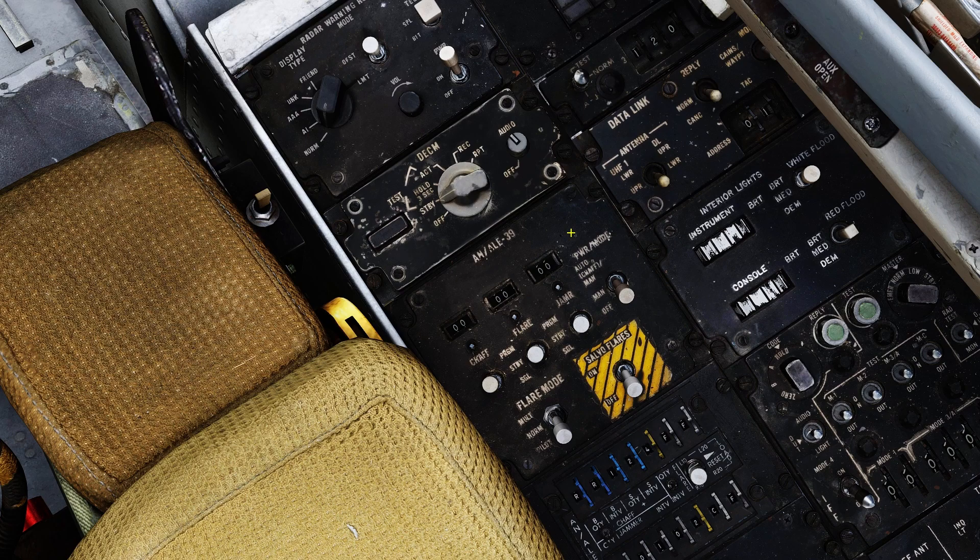In case you missed the key binding section in the previous video, we'll be working with the AN/ALE-39 Flare SGL and Chaff SGL key binds. When you first hop into the seat, you'll be greeted with the AN/ALE-39 panel in this configuration.